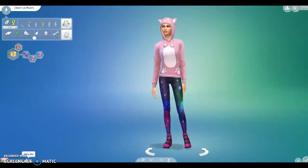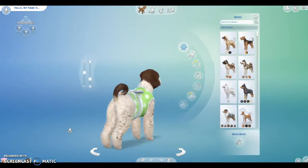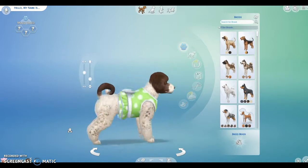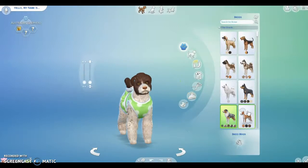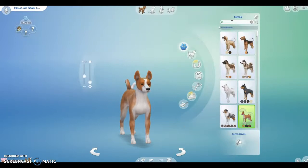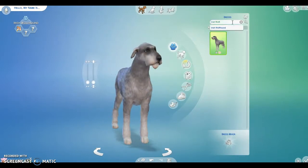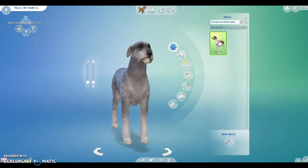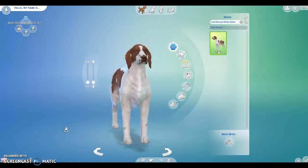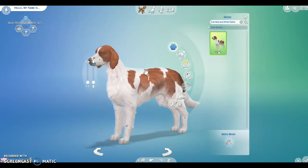So let's go into create a sim mode. We're in add a sim mode - let's add a doggy. Oh my god, is this zoomed in? Oh my god, that is so cute. I just want this dog, it's so cute. I'm gonna see if they have an Irish something - Irish Red and White Setter, Irish Rose Hunt. I think I'm gonna go with this dog, it's super cute. I love it! Can we get it black and white because we need to change all these markings.